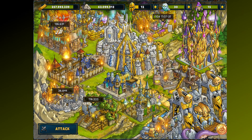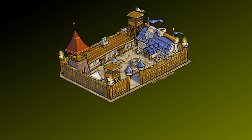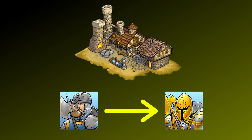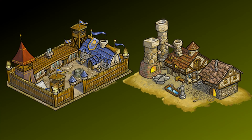The easiest way to gather a large quantity of resources is by attacking enemy fortresses. There are just two buildings that are important for that matter. The barracks, which increase the maximum amount of soldiers by 3 per level, and the smithy, with which you can increase the soldier's level, but more about that building later on. The fact that raiding other fortresses, especially at the beginning, is very rewarding makes those two buildings essential for fast progress.